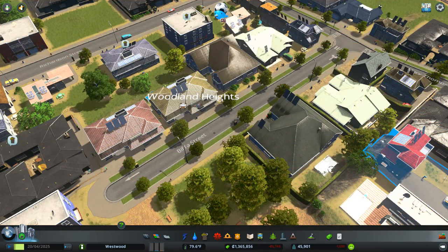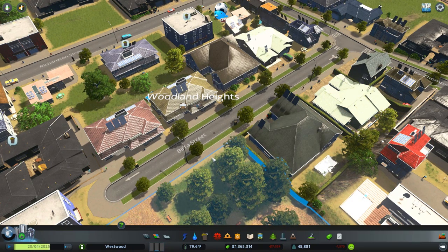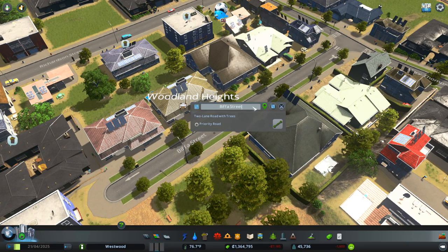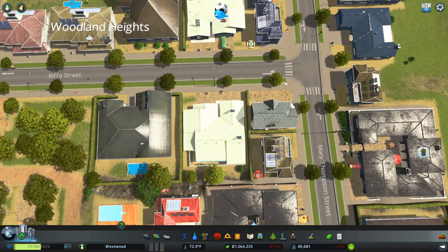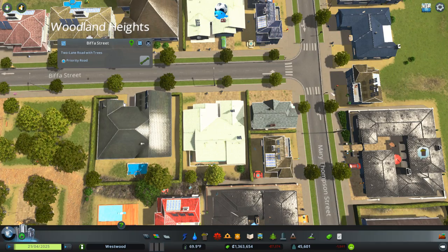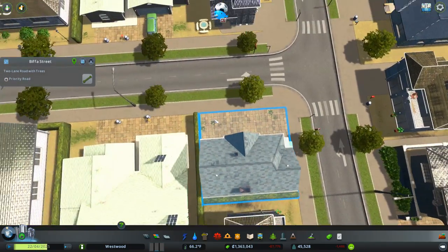One of the biggest additions to the game that I am enjoying the most comes with the change to the way that roads can be adjusted and changed to suit your needs. You can rename your street whatever you like. You can make a road a priority road — keep an eye on this junction here — if I make this one a priority road, you can see stop signs are added either side. So that can change how your traffic would interact with your road.